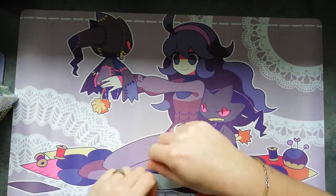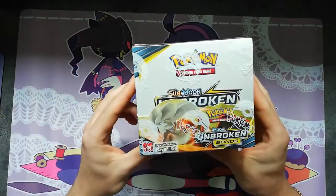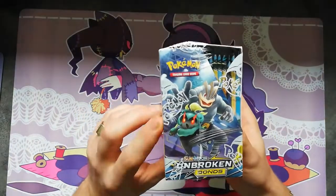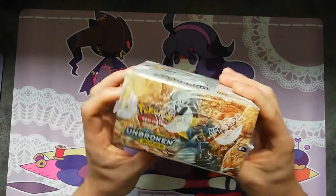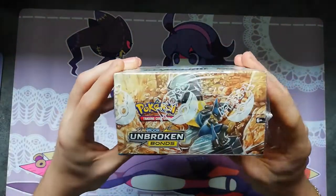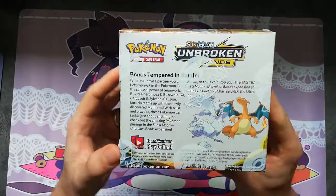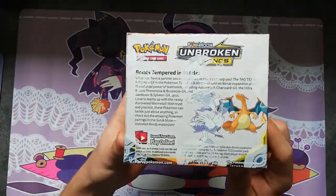Hello YouTube, welcome back! Finally we are gonna open an Unbroken Bonds box. This is of course the front - we have Machamp and Marshadow, Sylveon and Gardevoir, Melmetal, newly discovered Pokemon, Lucario, and of course Charizard. Regigigas is of course the most expensive card in this set, the Secret Rare Rainbow Rare.